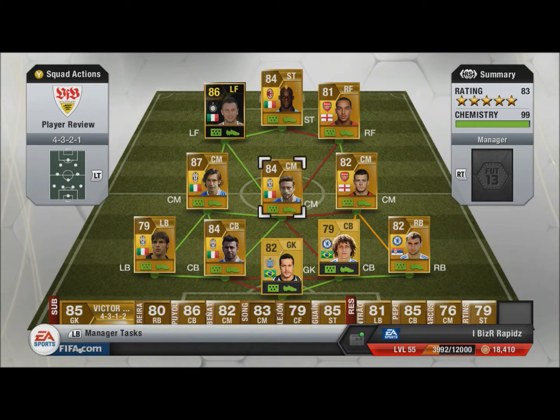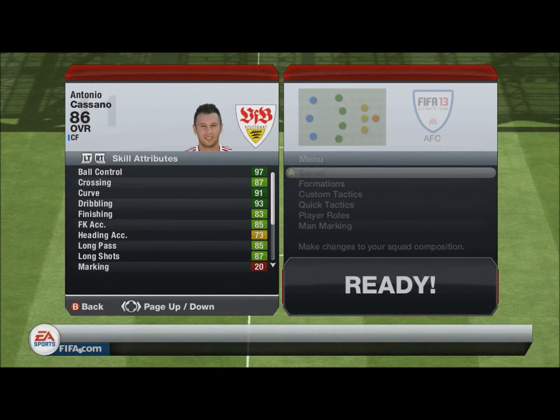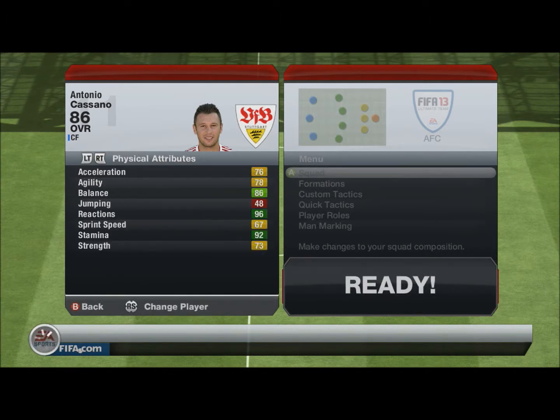As you can see, the stats are all very, very good — pretty much all of them are green. There's only the basic ones you don't really expect a striker to have, which are marking and tackling. But if you look at his dribbling, ball control, shot power, penalty — anything — he is just a beast.